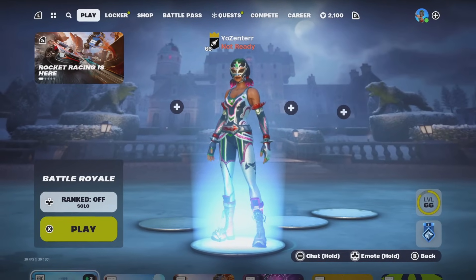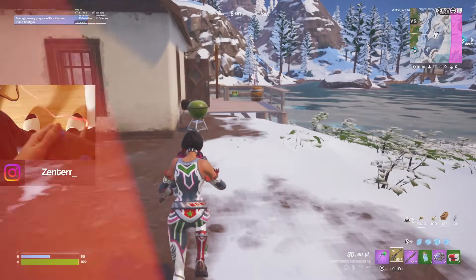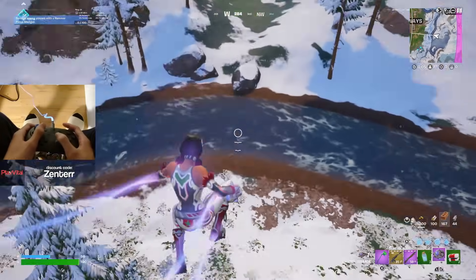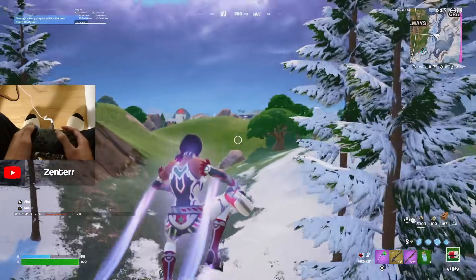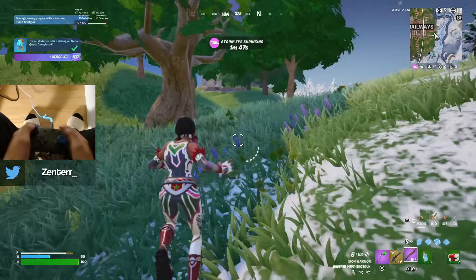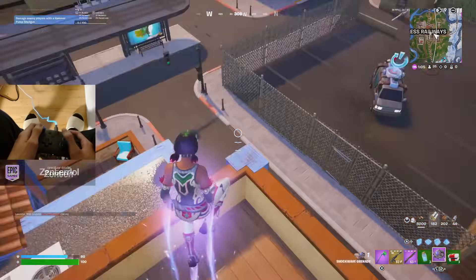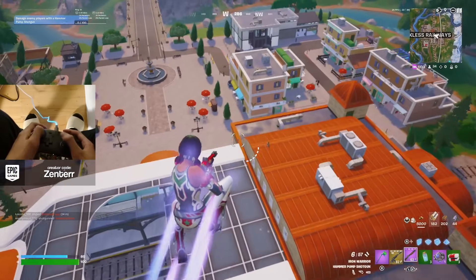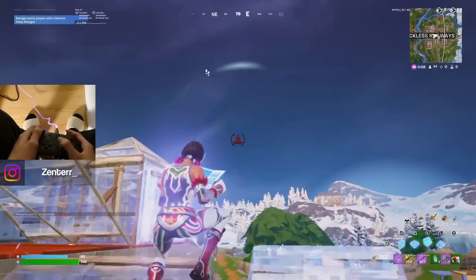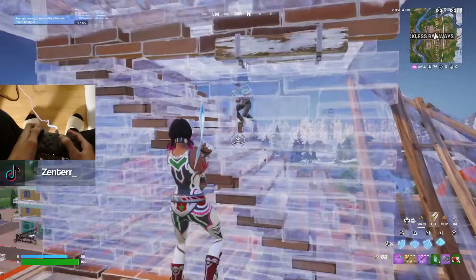Before we get into the settings, I want to show you some gameplay to show you guys how insane you can become with these settings. Let's get right into it. I got the medallion — let's push some people. I'm actually tired. Let's actually win this game. What I had to do to get that medallion was crazy. I'm the highest in the room.